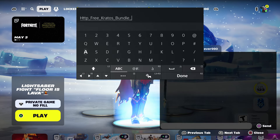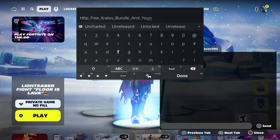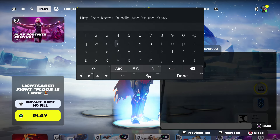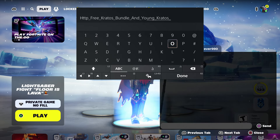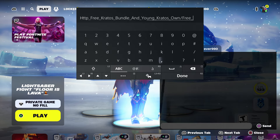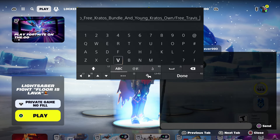Put underscore and type in 'young crater too' because you can also get Young Craytor on top of that. So put underscore and type in 'cradles young cradles.' Young Craytor is coming out with the regular Craytor bundle. Also type in 'own,' then put a dash, then 'free,' then 'Trevor Scott underscore Trevor Scott bundle' — which gets you the emote, the pickaxe, and all that.